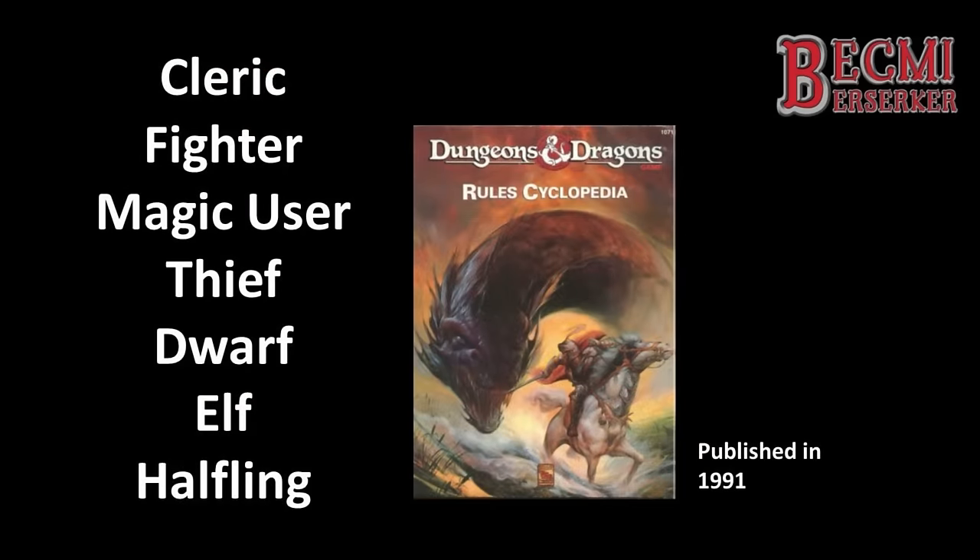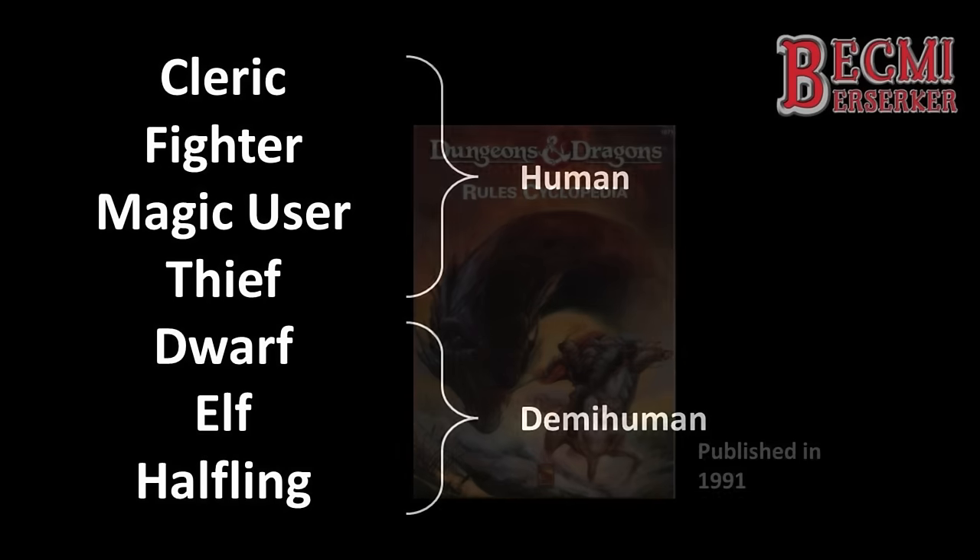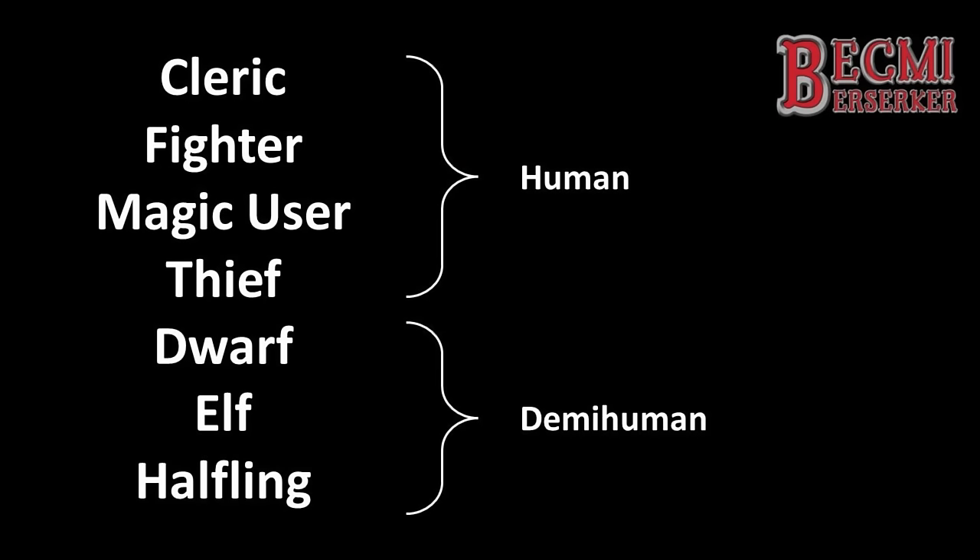Once generated, we'll go up the levels to examine how the class has progressed and what's changed. As I'm using the Rules Cyclopaedia, I will be including the Skills rules and the Weapon Mastery rules. Today we're going to be looking at generating the 6th character class we come across in the rules, and that is the Elf.